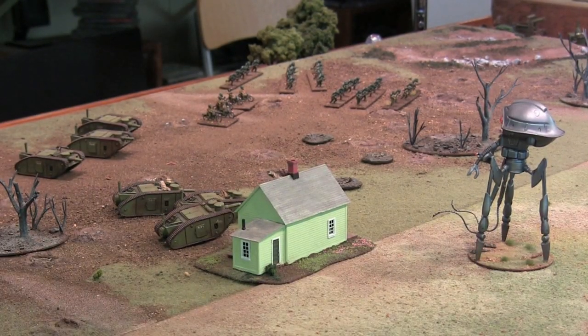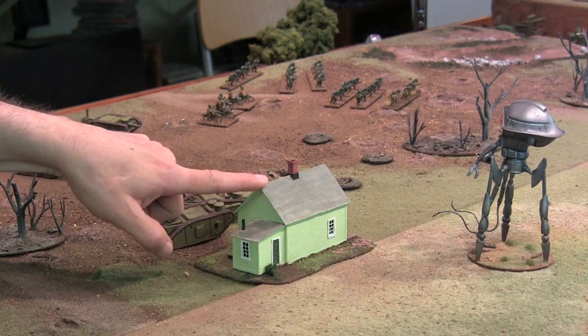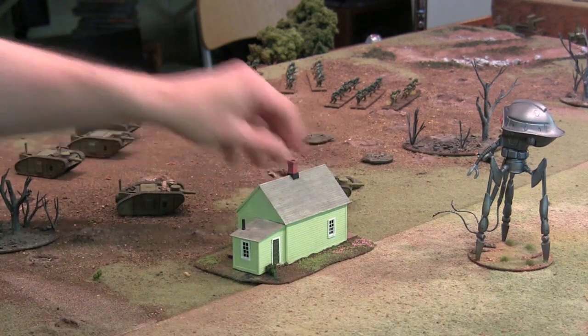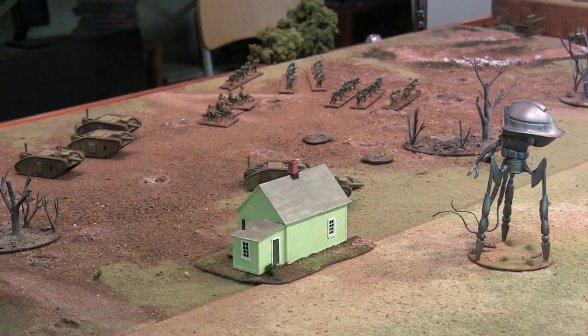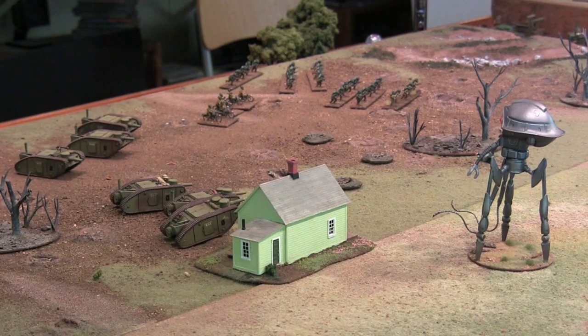This is why the split move is so important — it gives the opportunity for human forces in particular to take advantage of cover and to do some ambushes. In this case, the line of sight to these tanks from the tripod is actually blocked by this house. So if I split move, I can move my tanks out, shoot, reverse, and now I'm protected by the house depending on what happens in the Martian turn.